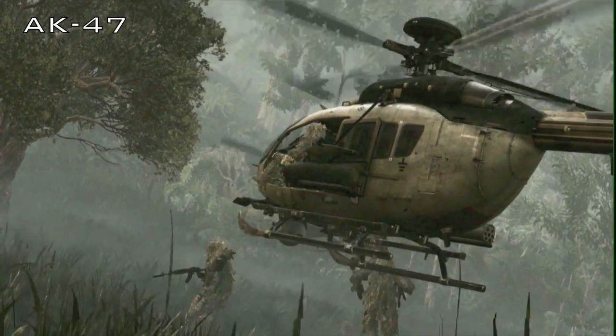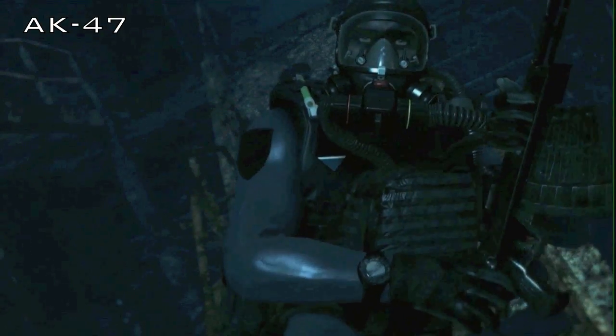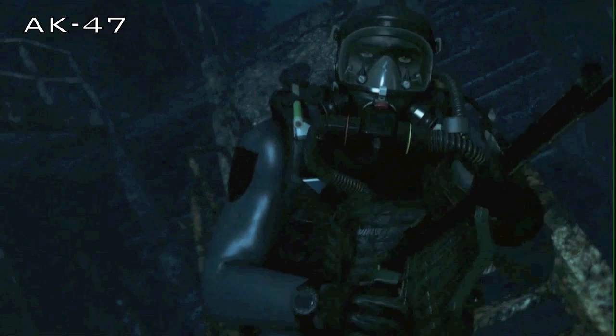Right, so first you can see the Ghillie drop out of the H6 with an AK-47. Now this also looks like an AK-47, but it just looks weird because of the big-ass mag.